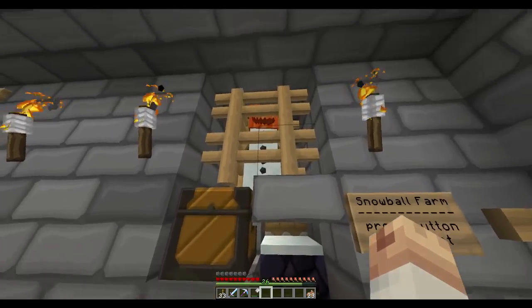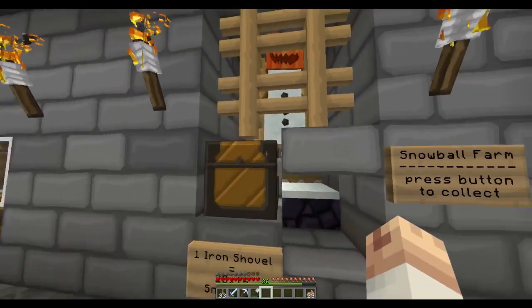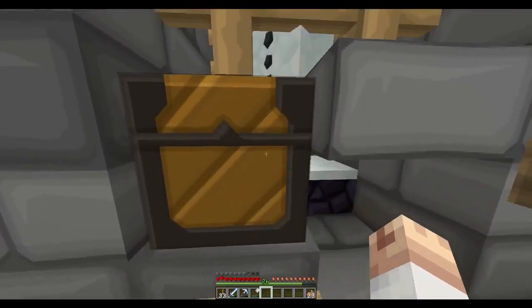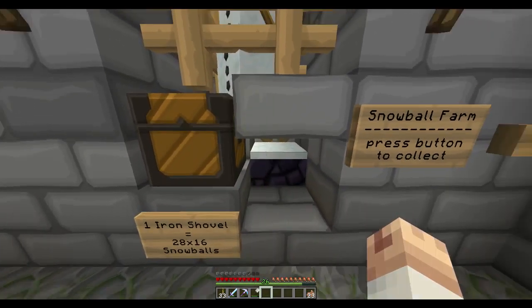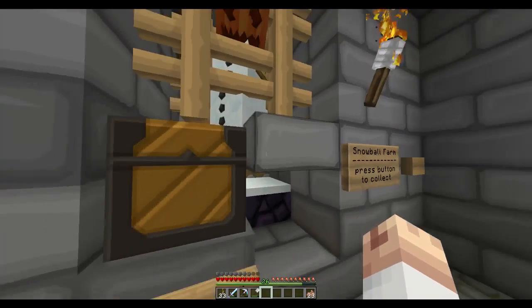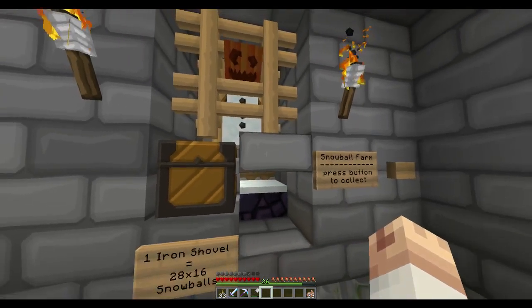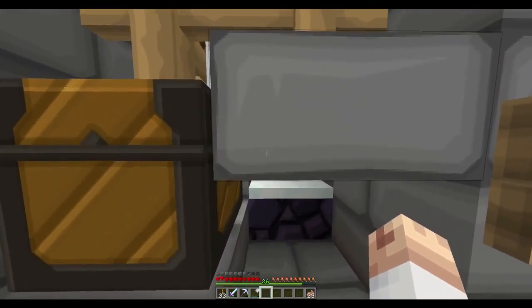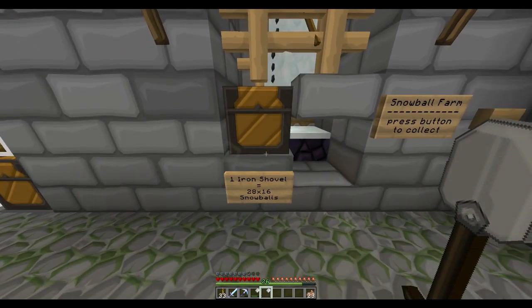So here's our snowman - he's trapped up here. There's a half slab back there, so the only thing he's really standing on right now is this chest. Because of that, it's a little bit lower than a block, so he's actually making his snow on the block right below it. He won't make it there because there's a slab there and he's not standing on this half slab - he's right here on this chest. You don't even need the half slab; I just put it there to block me from going into it. Here's a chest with the shovels, and I've clocked it out that one shovel gives you about 28 stacks of snowballs, and the stacks of snowballs are at 16.